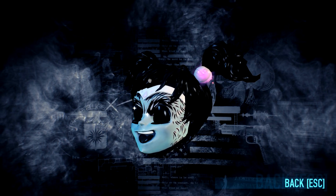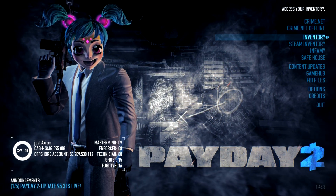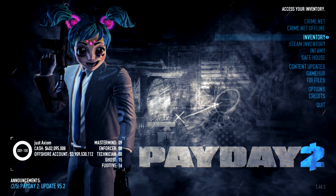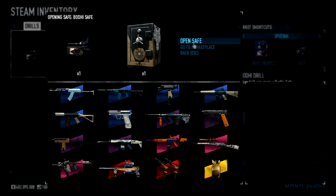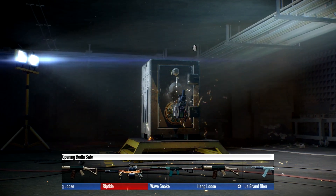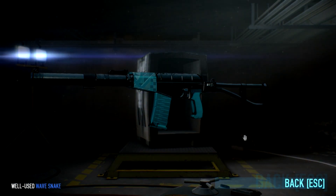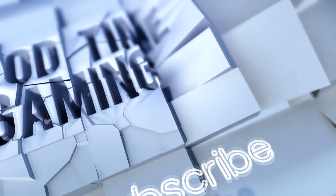We'll end today by opening up one safe. I recently got my very first drill from a car drop — it's been the first drill since Crime Fest and the whole thing started when we actually get drills, so it's been a long time coming. I got a Bodhi drill here. Let's get some fat loot. Here we go... Fuuuuck. A well-used Wavesnake. Fuck my life. We'll be right back.